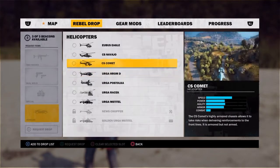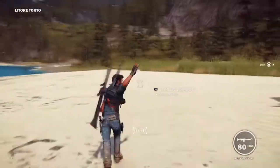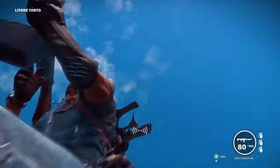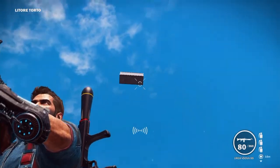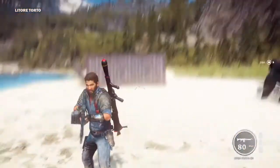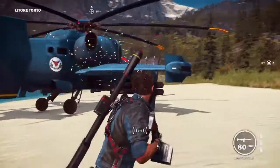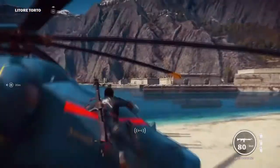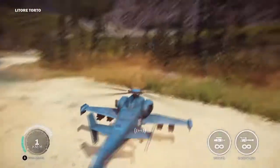Pick one of these helicopters — the Urga Komet or the Urga Rom D. I actually made a mistake using this helicopter because it's not the most powerful — the Urga Rom D is. Fast forward a bit.